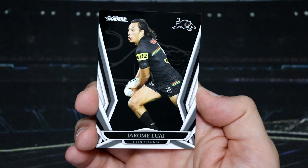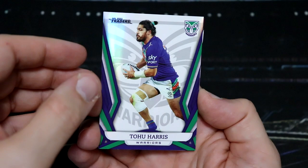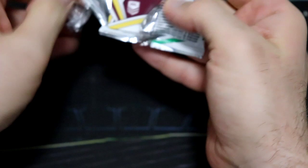Got a Trey Mooney Rising Stars for the Raiders, and we've got Tocco Harris — Warriors. Next week we've got the big derby, Brisbane derby between the Dolphins and the Broncos. That's going to be a hot game.